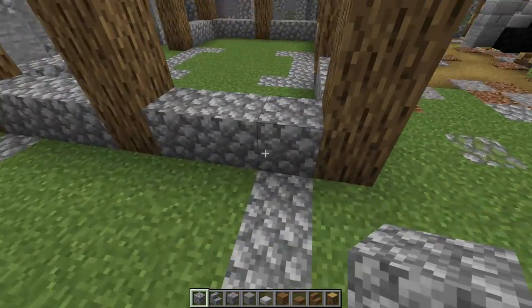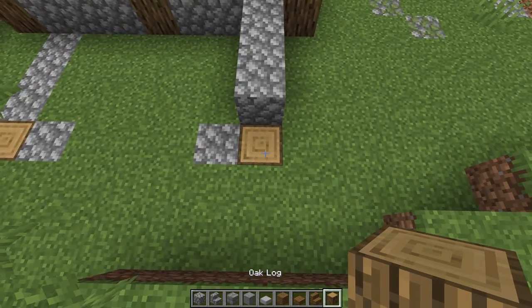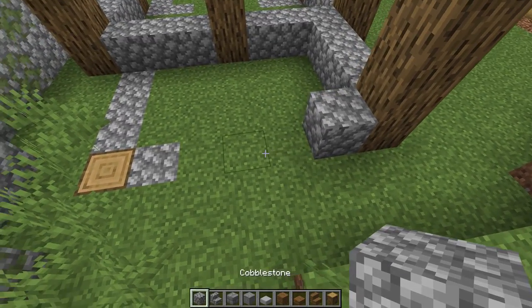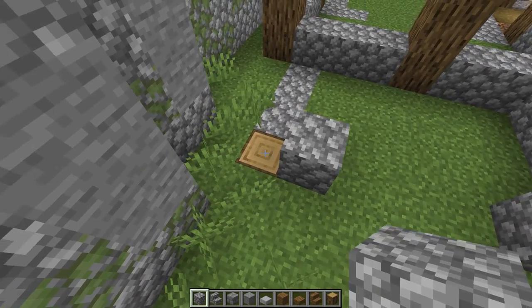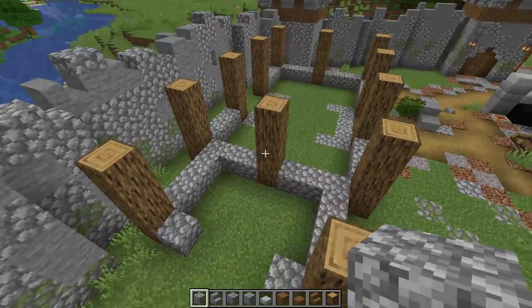Turning this corner right at this edge, going one, two, three to get to this corner, then up again one, two, three, and four. Give it a one right there, leave a space of three, another one, then one, two, three, and four. Again another one, two, three — we're going to cover that all up.